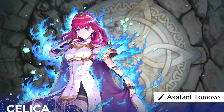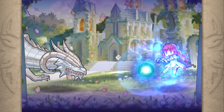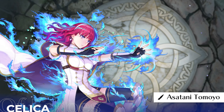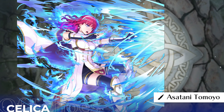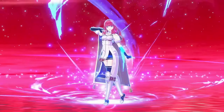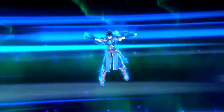Emblem Celica is the next one and her aura is way more intense than Ike and Marth, which makes sense considering the firepower she's got. I like how every artist has a different approach to drawing the blue aura. Celica straight up looks like a Dragon Ball character with that special art. Also, her base art is a neat reference to the pose she makes in Engage — even Marth's, kind of.